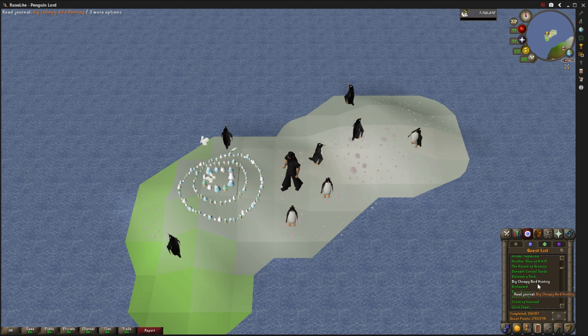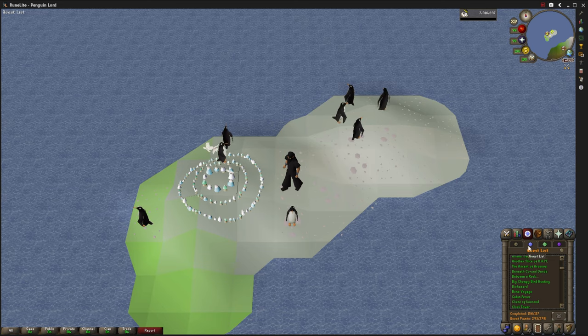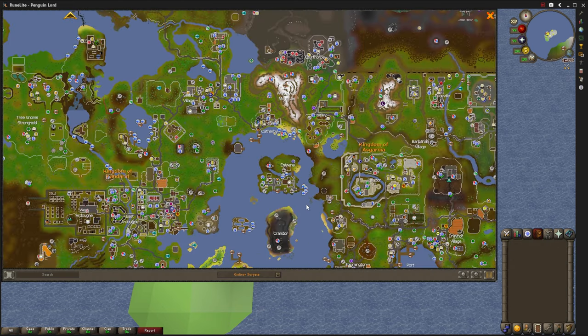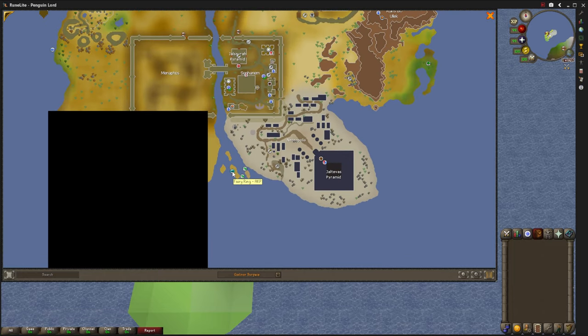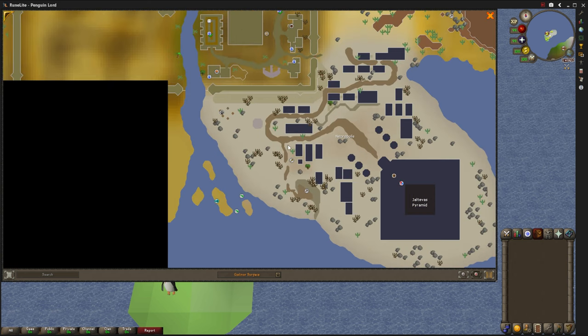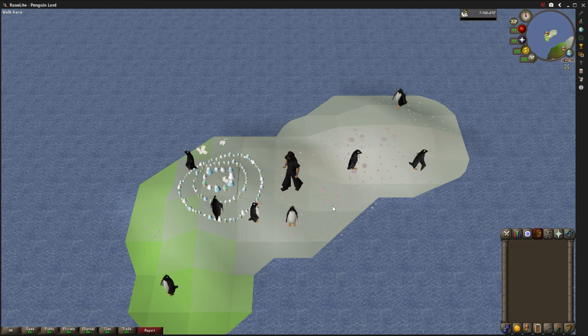Let's get started. We need to complete the quest Beneath Cursed Sands first. Then we need to get there — if we come to the map and go all the way down to the bottom of the desert, there's a fairy ring. We can use that fairy ring to jump across the rocks, then run through Necropolis to get into the pyramid, which is where the Tombs of Amascut raid is. I'm going to speed this part up because it's kind of dry.